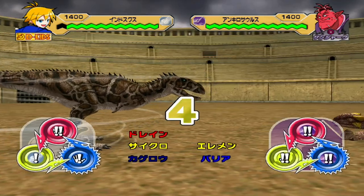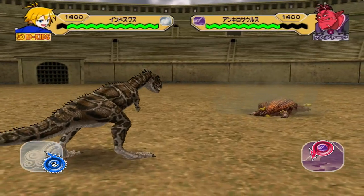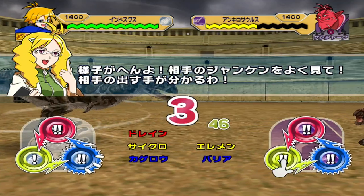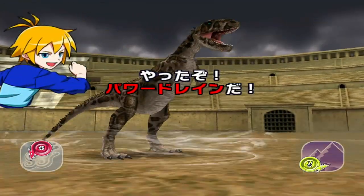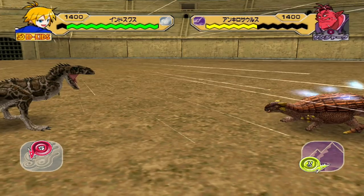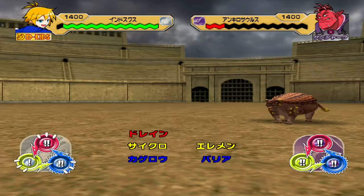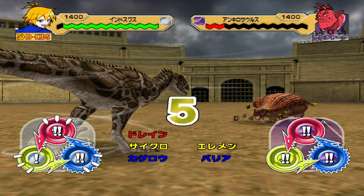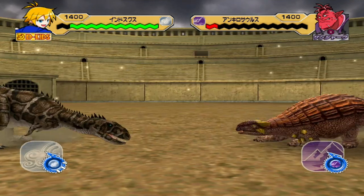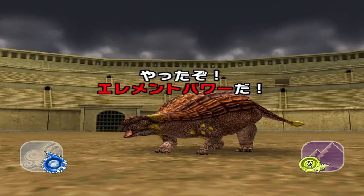Look at that Ankylosaurus, he's getting feisty! And for grass I believe it is Edmontosaurus, and obviously for wind — it's Piannitskisaurus. Well, can you count Piannitskisaurus? Because with Piannitskisaurus there's obviously a move card — Venom Fang — but you didn't actually get the player's card. So with the exception of Piannitskisaurus, I would say Indosuchus is the last wind dinosaur to be released.